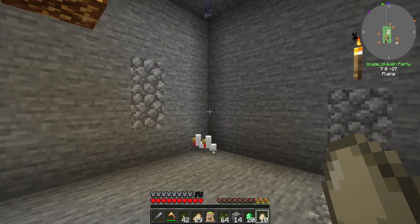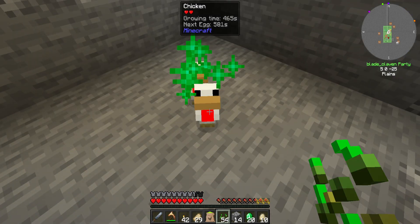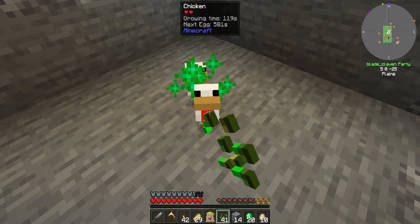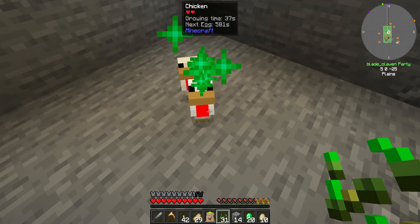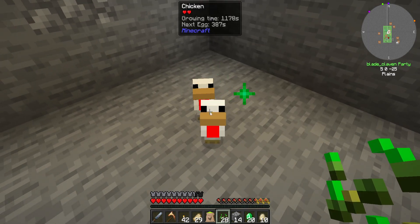Now all we gotta do is sit here and break some eggs so we get a chicken. Hey, there we go - chickens, yay! Then we'll just feed you some seeds to make you big. Come on, get big get big - no, you're not gonna get any bigger. We're just gonna have to wait for you to grow on your own.